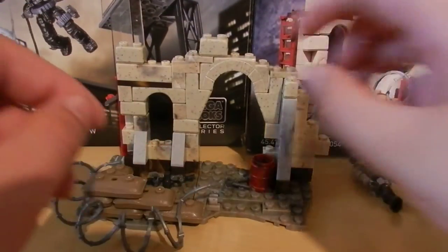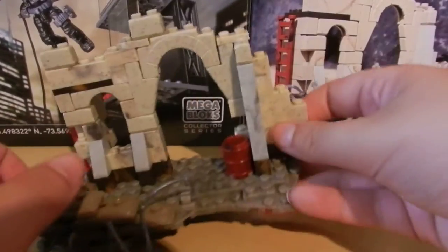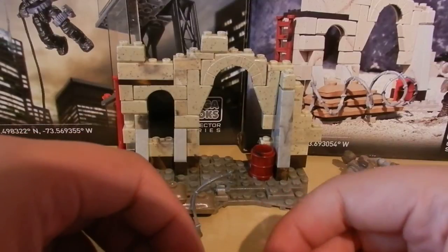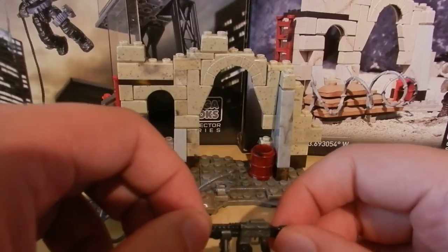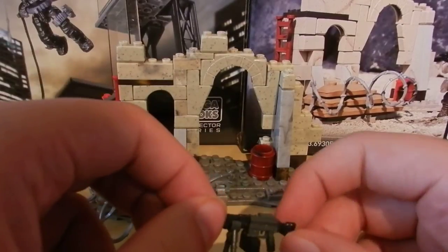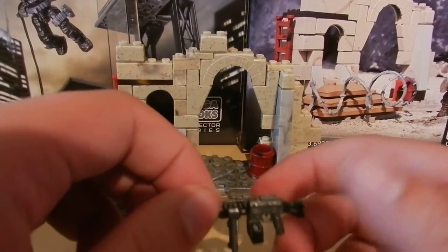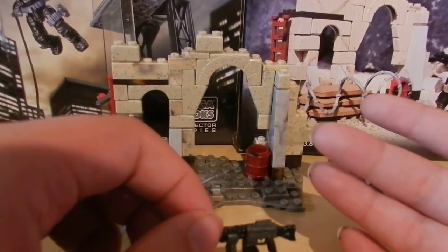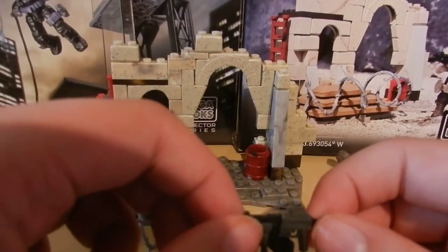Now let's move on to the weapons. We actually get two weapons included in the set, which I really like. Mega have done this in another set that I'll be reviewing later on, which is the motorbike breakout. Just including two weapons in general I think is very cool because it represents something a lot more realistic. In the military, a soldier would be equipped with a sidearm or some other sort of secondary weapon and a primary weapon, and I like that Mega seem to be considering that.